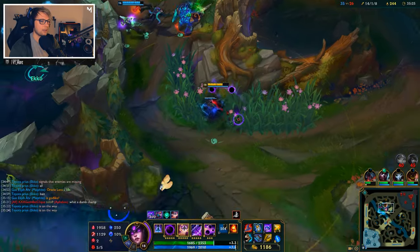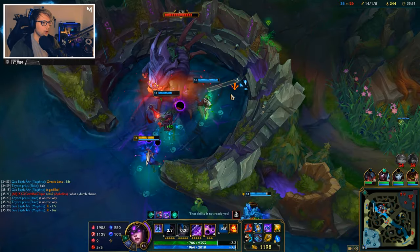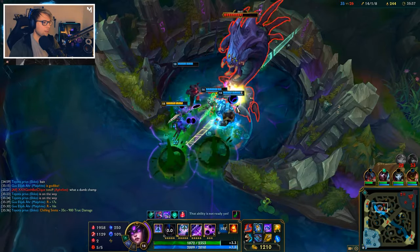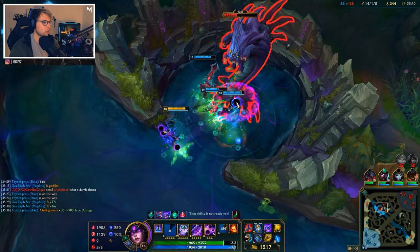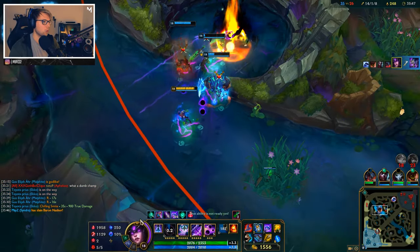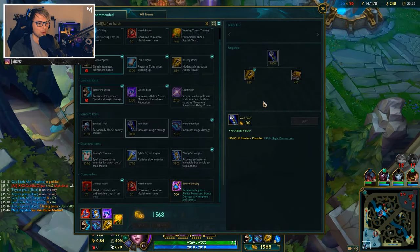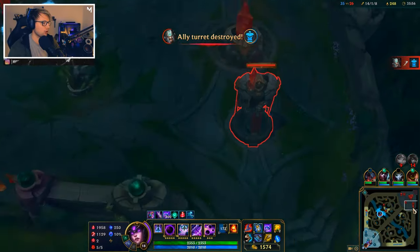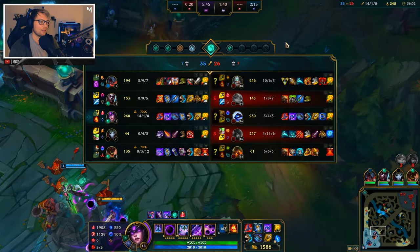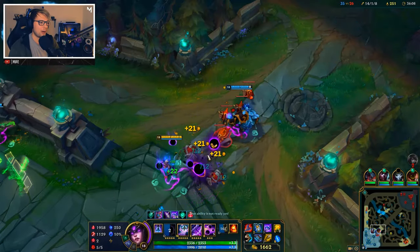Let's get the Baron and then move into mid — that's definitely what we should be going for next. We got our W max, which means we have 20% true damage. Playing this 4v5 does really give us a huge disadvantage, and I'm very surprised that we might actually be able to pull this off. If we don't close this game within the next 10 minutes, it'll be hard to win because they're going to have more overall gold.